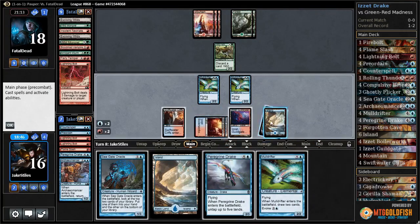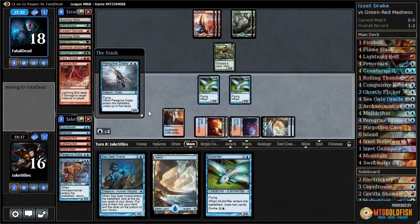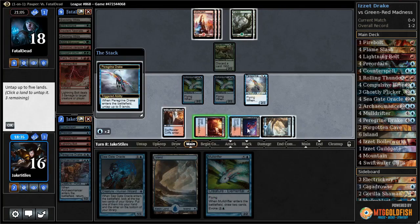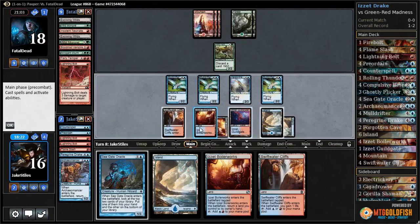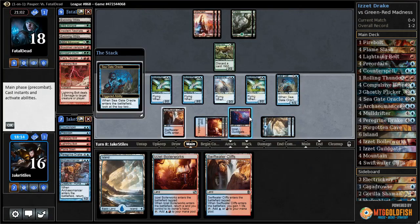Paragon Drake is a fine draw. I'm going to try to double block this Mongrel, or threaten to at least, so I'll go ahead and pass without attacking here. They pass as well. Island, Paragon Drake — netting myself two mana here because of the Boilerworks. Mulldrifter. You always want to be careful about when you use your Boilerworks. If you have too many of them remaining and not enough normal lands, it can be awkward casting instants. Seagate Oracle. Here I made sure I have these two lands remaining so I can still cast Counterspell if I want to.